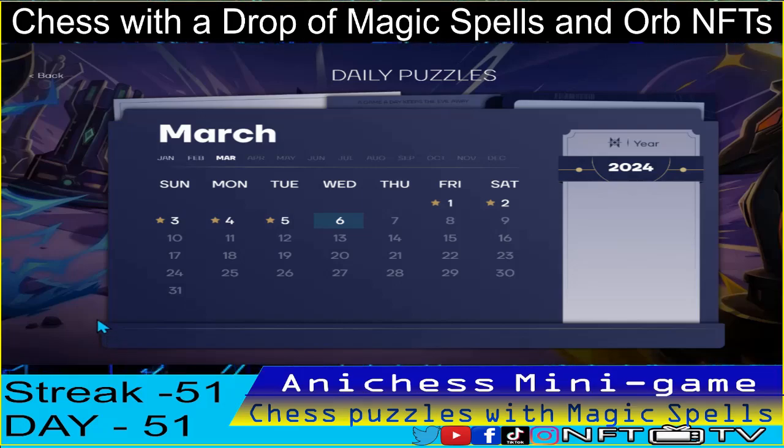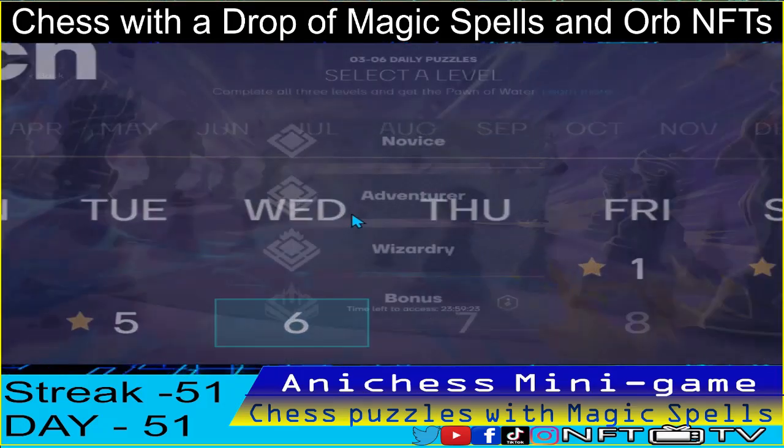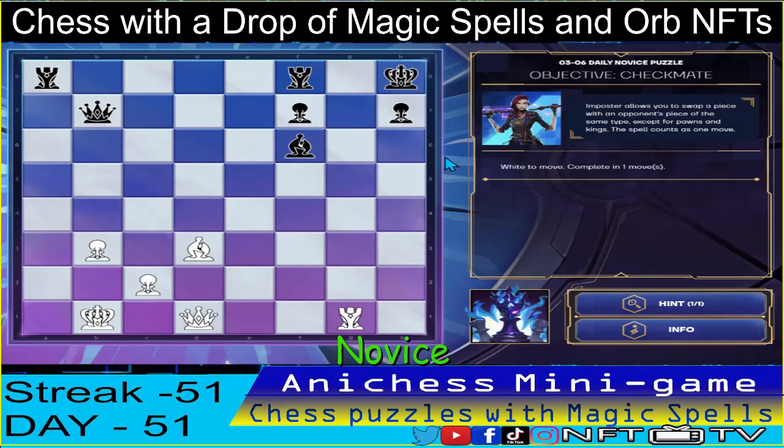Alright guys, we are on day 51 of Ani Chess minigame, March 6th. Let's go! For the novice level, we have the objective checkmate, complete in one move, using the imposter spell.